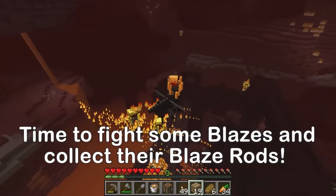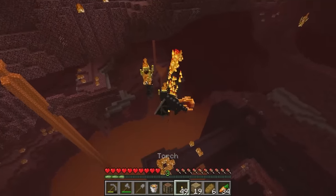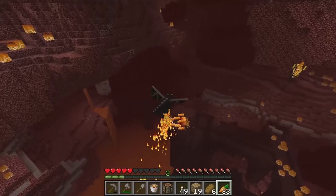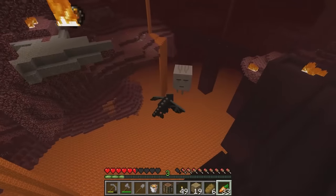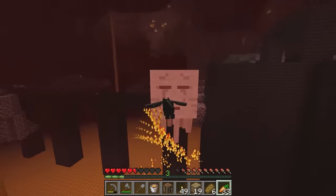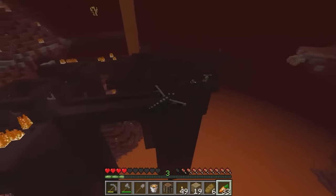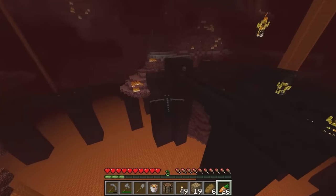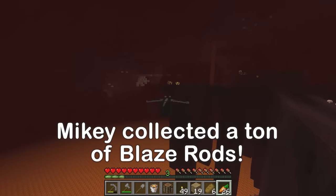Whoa, so many! I'm destroying them! Take that! When you slay blazes, they drop items called blaze rods! I'll do the fighting, you do the collecting! Collect any blaze rods that fall! A ghast — I wonder if I'll be able to handle it! That was a piece of cake! You're so strong! How many blaze rods do we have? Thirteen! That's enough, let's head back! I slayed more blazes than I realized!